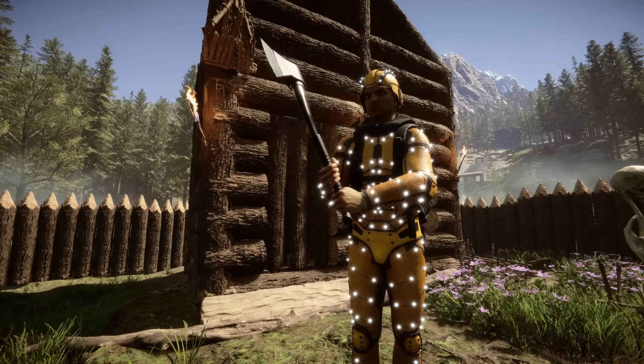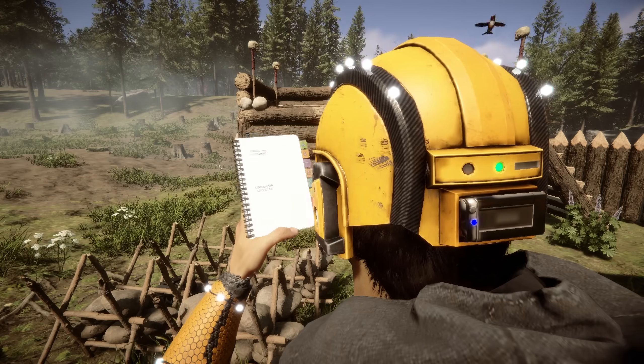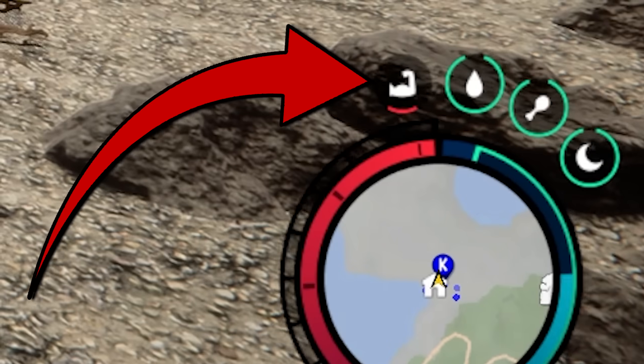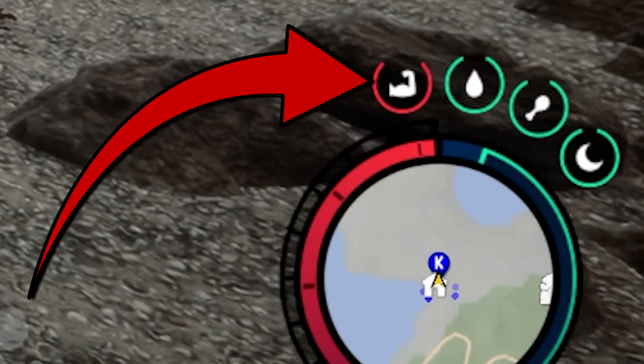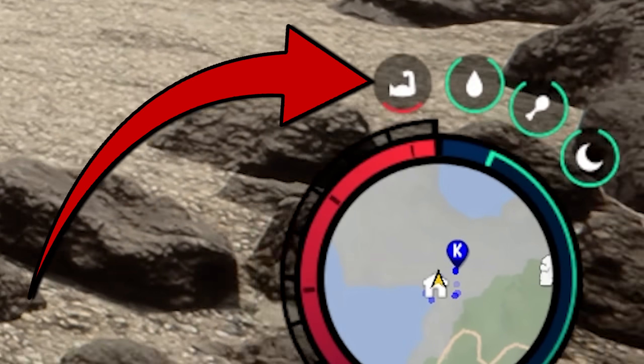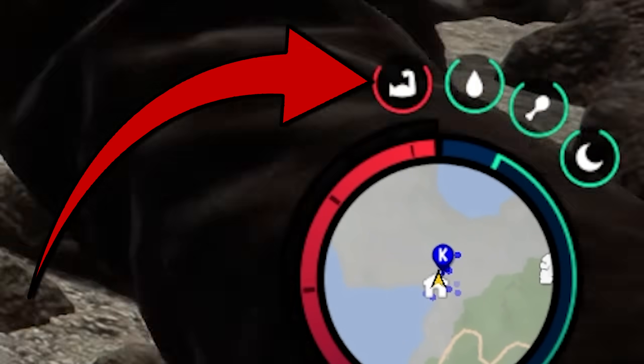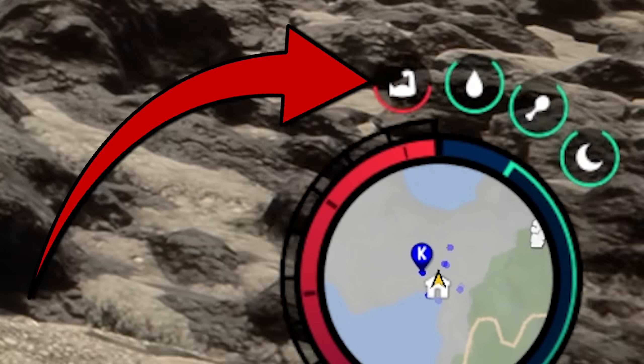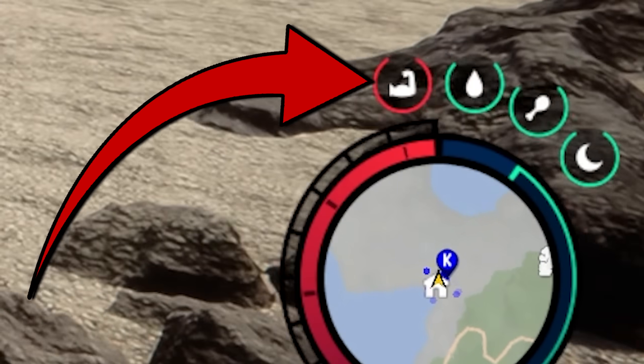To start off, let's make sure everyone is oriented and on the same page. Your strength progress meter is shown in the bottom right corner and is marked with a flexed arm. As the red meter increases up the circle, your strength is increasing. Once it fills up, it shows you your new strength level for a couple of seconds and then resets. Currently, there is no other way to identify your strength level.